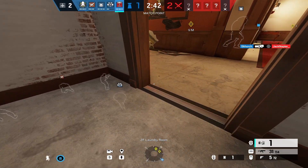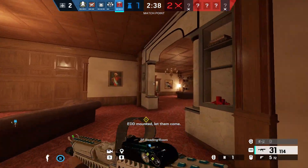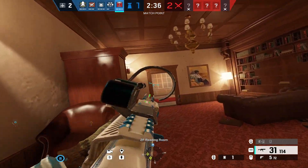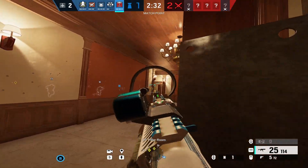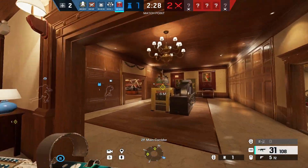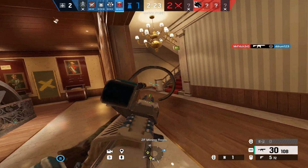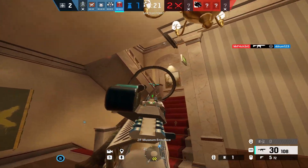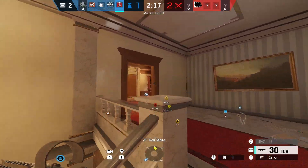One thing you need to know about the EDDs is that the number you place on one door frame depends on the attacker's armor class to either down or kill them. For a 1-speed 3-armor, you will not kill them with 2, but with 3 you can down them. With a 2-armor, you only need 2 to down them, and if you put 2 on a door with a 3-speed, you will straight up kill them.